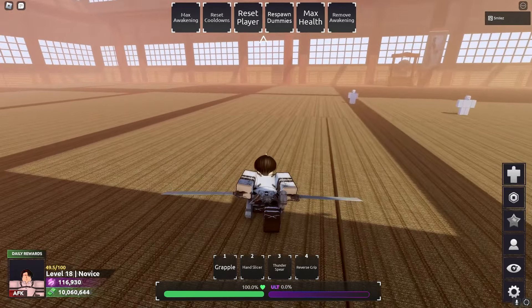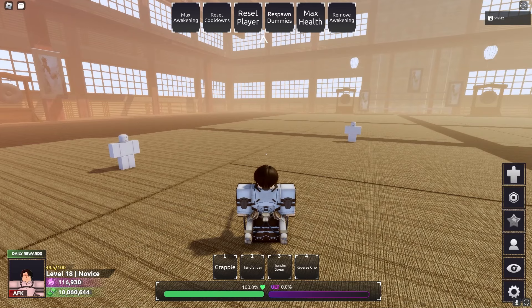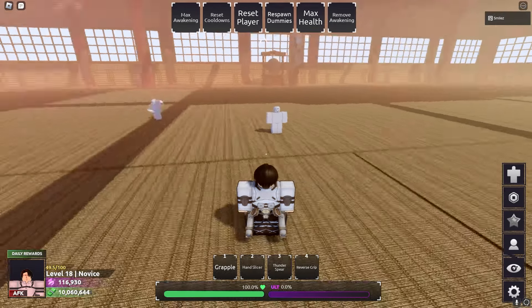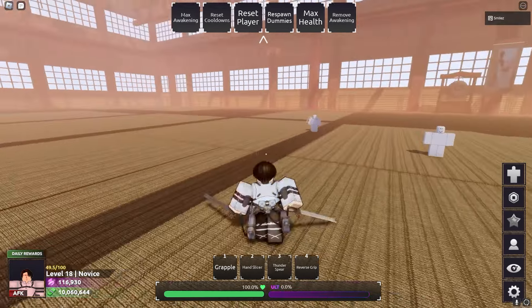Alright, so as you can see, we got Grapple, Hand Slicer, Thunder Spear, and You've Resurrected. Now, none of these skills block break — not one. From what I saw, it doesn't block break. We'll see again in a bit. Hand Slicer is a counter, alright?